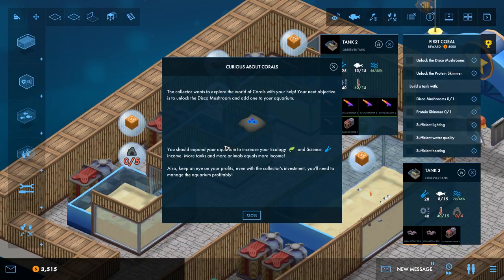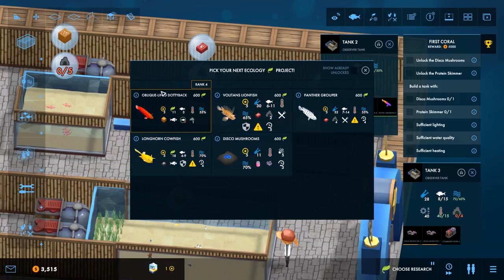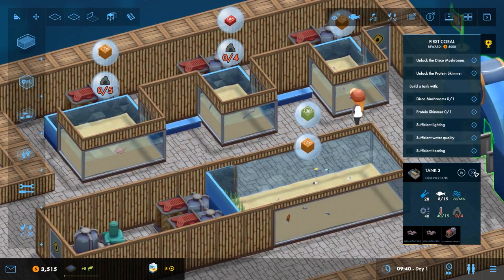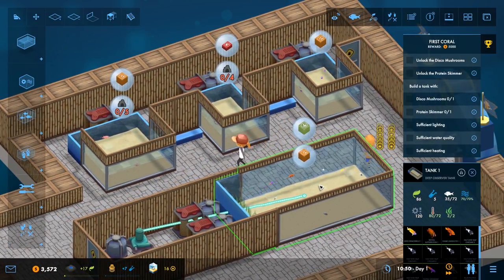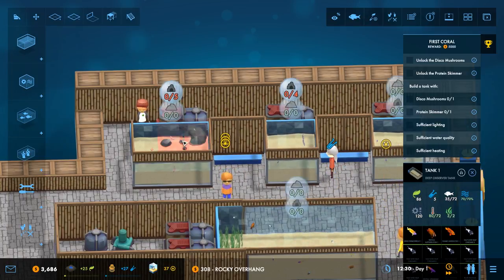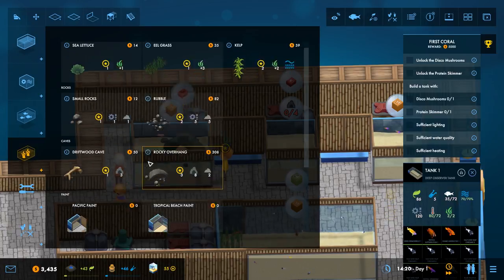The collector wants to explore the world of corals with your help. The next objective is to unlock the disco mushroom and add one to your aquarium, expand to increase ecology and science income, and manage the aquarium profitably. I'm going to go quite slowly on this - what I don't want is anything dying. So let's research disco mushrooms and unlock the protein skimmer as well. I'll speed that up and keep an eye on these tanks because these fish grow. They don't have hidey holes - let's make them some, because they will be unhappy without them.